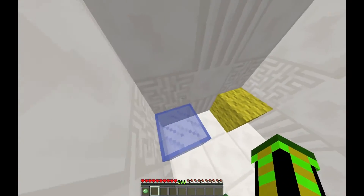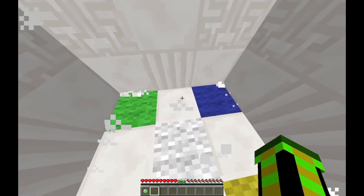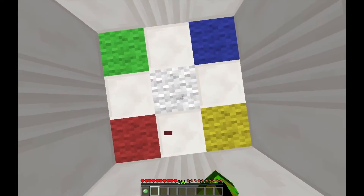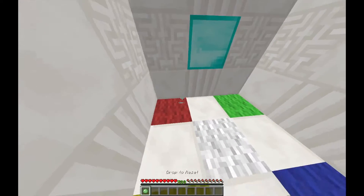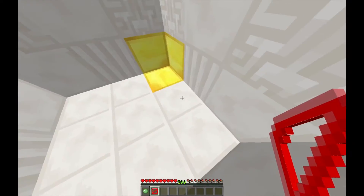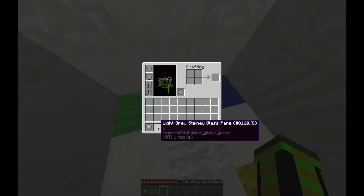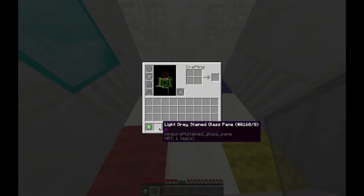This doesn't seem too hard. Wait, what? Do I need to jump back onto them? I don't get it. Did I stuff up? Drop to reset. Okay, so I put — okay I have to put it there. Ha, very funny stupid thing. Where do I put this? I'll put it here. Wait, oh wait, it says Q.